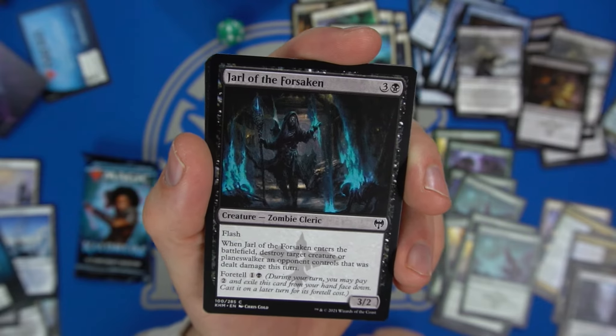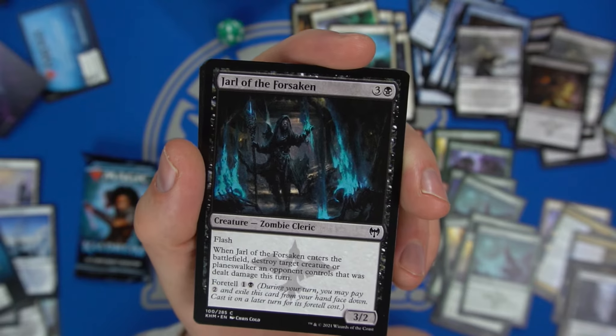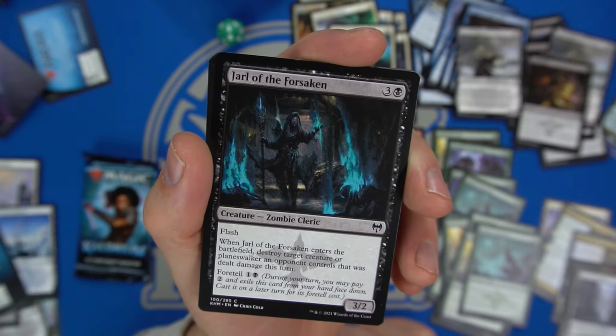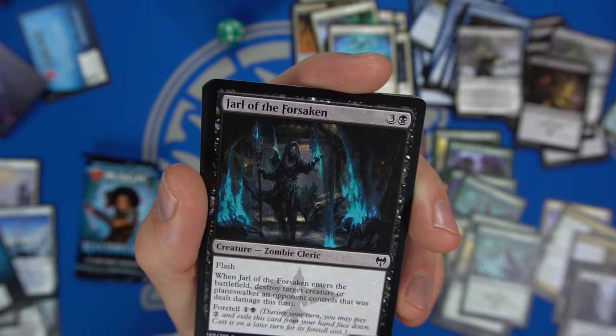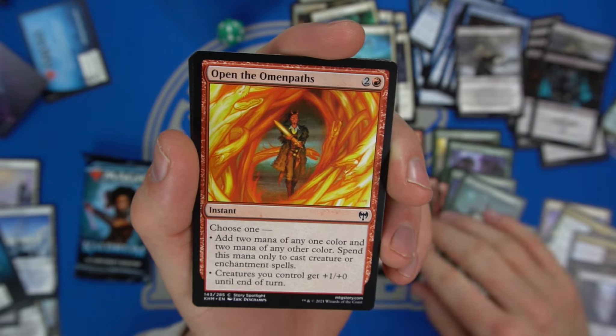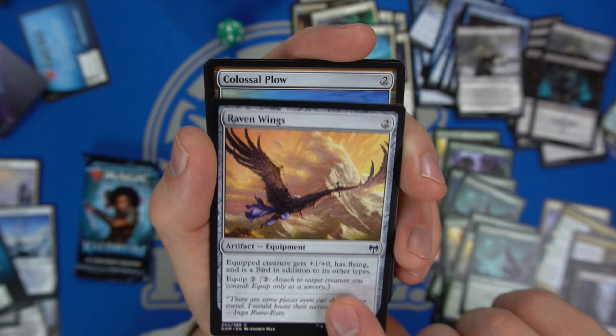Jarl of the Forsaken — a Zombie Cleric three-two that when it enters the battlefield destroys a creature or planeswalker that was dealt damage this turn, and has foretell and flash. Being a zombie it works with our strategy. Another Open the Omen Paths and Raven Wings equipment — gives plus one plus zero, flying, and makes the creature a Bird.